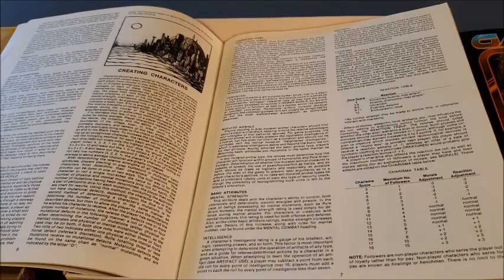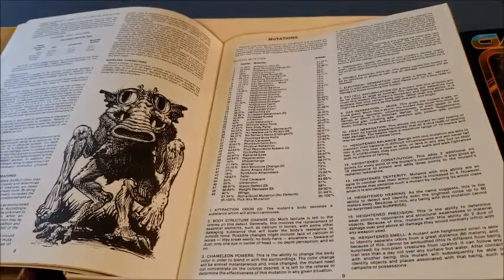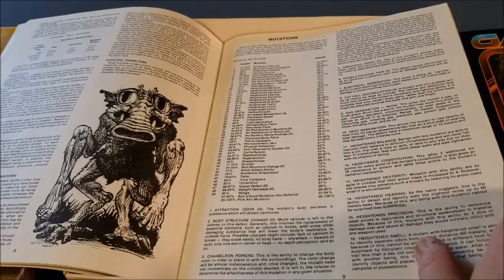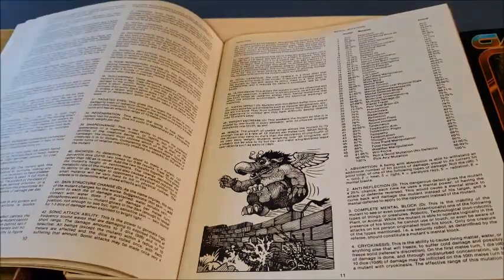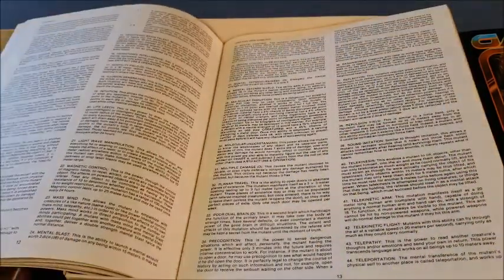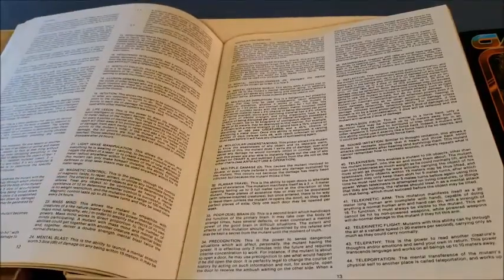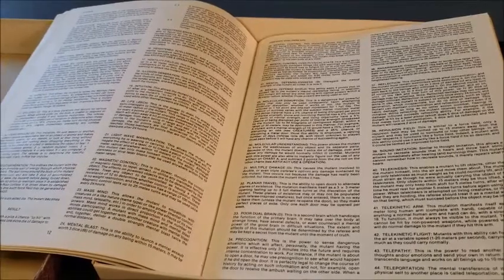Damage is very high in Gamma World when you have ray guns and things like that. The idea of the Gamma World game is much like D&D — it's basically always dungeon crawls. You're going through the ruins looking for artifacts that work; the artifacts are the magic items. When you find a ray gun that works, you have to worry about power cells the way D&D has charges. Very similar in play, but very different in execution.